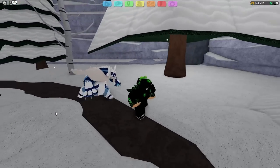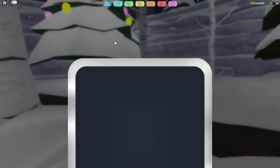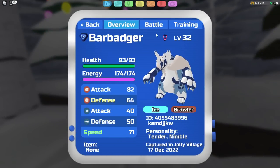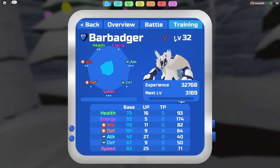Obviously, whenever it moves, it kind of moves like that — pretty funky walk. Going into its typing, this Lumion is actually an Ice and Brawler type, which is a pretty neat type. Its ability is Communication. Going into training, we have a base 73 health, 93 energy, 115 melee attack, 101 melee defense, 42 range attack, 67 range defense, and 82 speed.